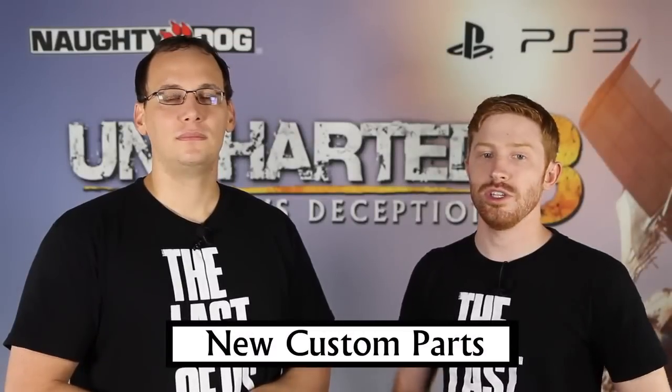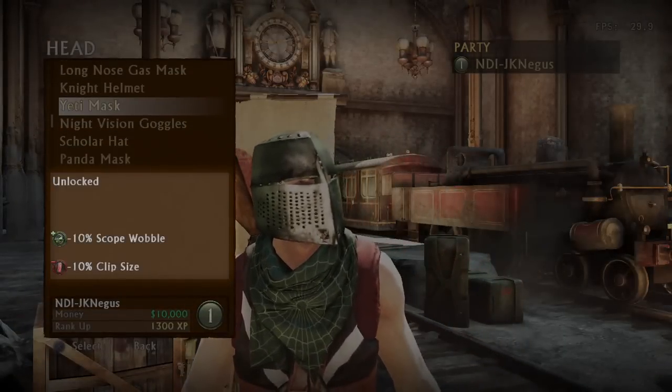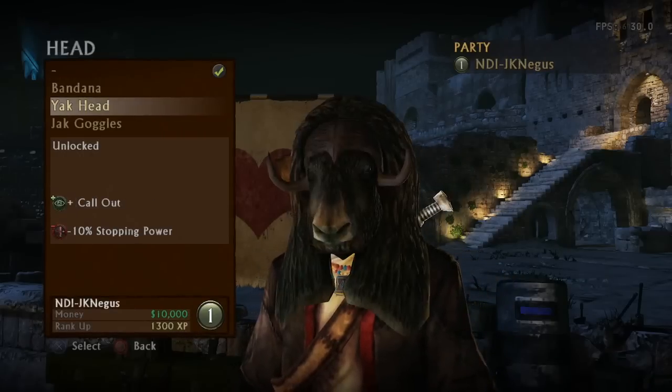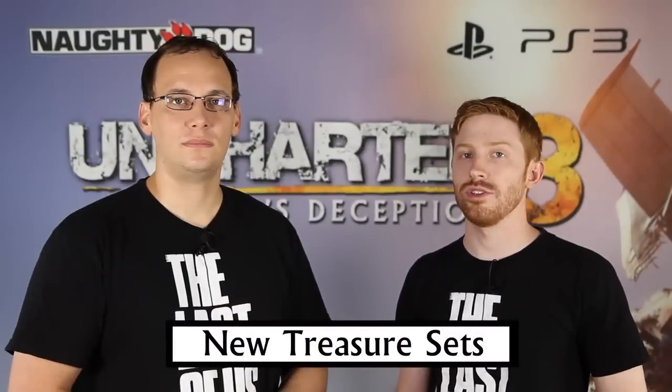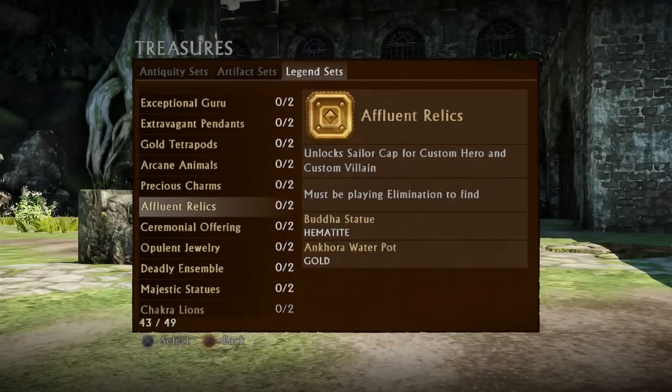We've added over 100 new custom parts, including 28 custom hero and villain head items that will increase and decrease your stats during gameplay. There are now unique head items for every in-game character, including those added from DLC. We've also added new treasures to accompany these items — you'll be able to collect new treasure sets to unlock the custom hero and villain head items with stats.